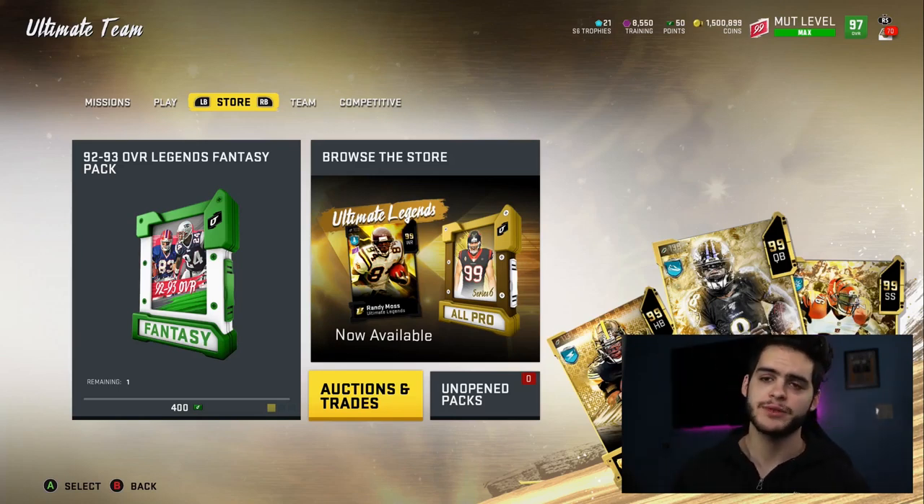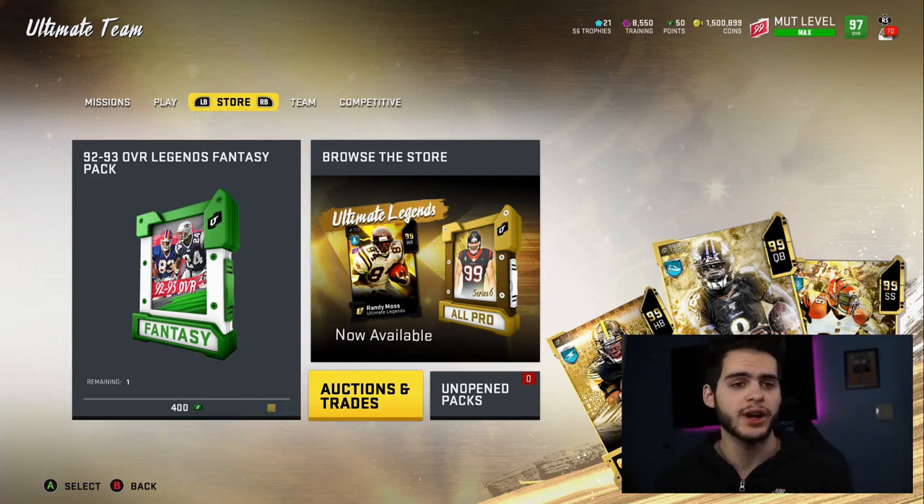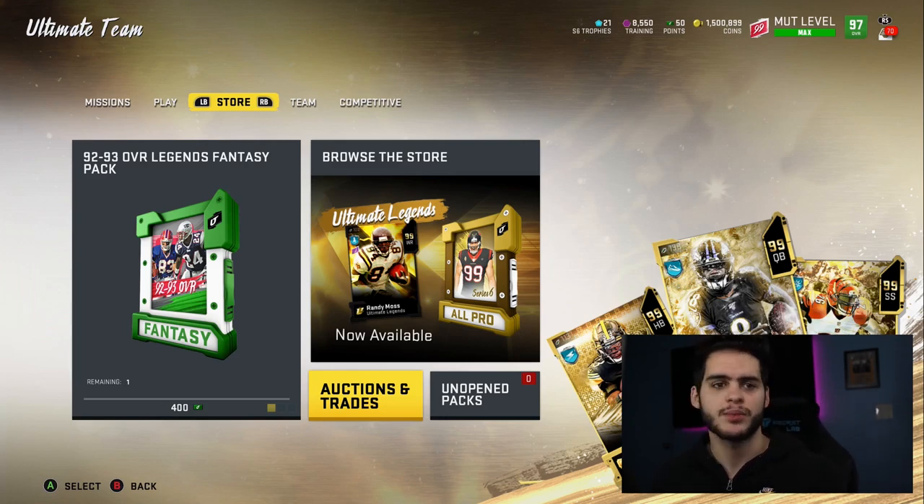As you guys probably saw in yesterday's video, we do have the draft expansion in-game. We don't know exactly what the draft expansion is — it's pretty much round two and three-ish players that got drafted, not in the first round since those have already been in the game. You can call it draft promo part two. This is giving us a bunch of second-round studs and third-round guys like Xavier McKinney from the Giants and Grant Delpit from the Browns.